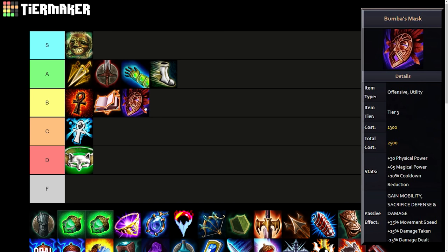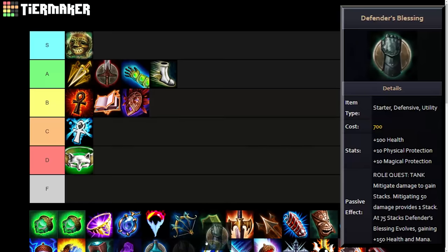The reworked Boomer's Mask I'll give B tier. It was okay but mostly removed because having that much movement speed was problematic for the game. It really only saw play on a few very specific niche gods like Morrigan and stuff like that. Ultimately it wasn't that strong, but on the gods it did work on it was pretty solid — B tier.